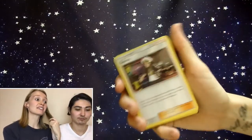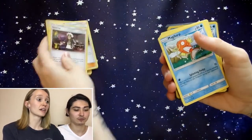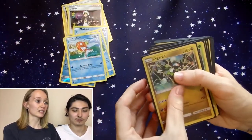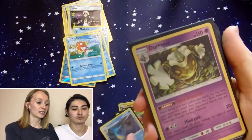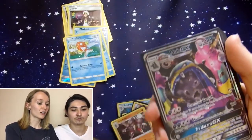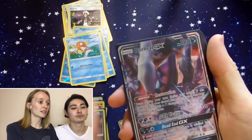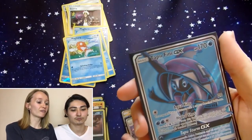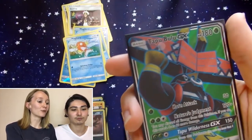That was a very successful booster box — stoked with that. To recap: four Guzmas — one's a Reverse Holo — five Magikarp, a Zygarde Holo, Vileplume Holo, Kingdra Holo, Dusknoir Holo, Raichu Holo, Lycanroc Holo, Darkrai Holo. GXs: Alolan Muk, Marshadow GX, Darkrai GX, Salazzle GX, Machamp GX, Golisopod GX. And our Full Arts: Tapu Fini GX, Full Art Wicke, and a Tapu Bulu GX.